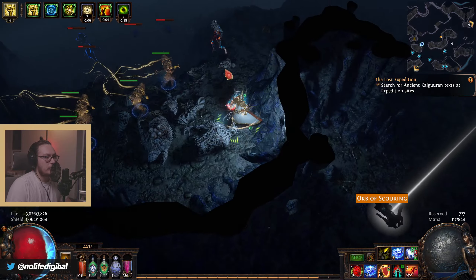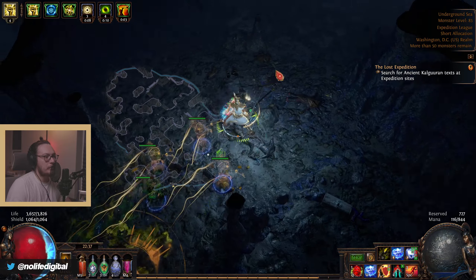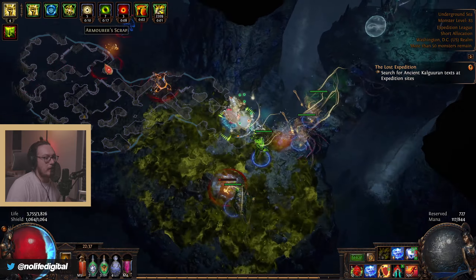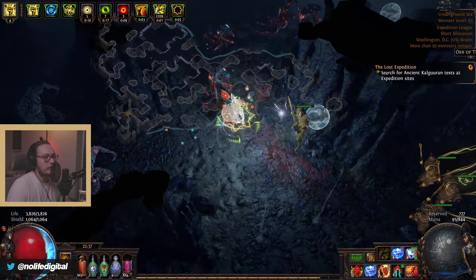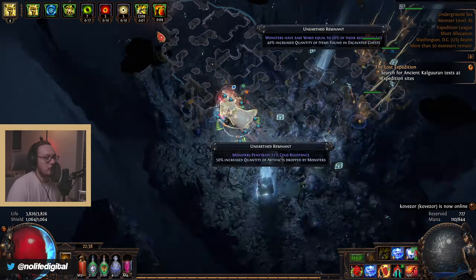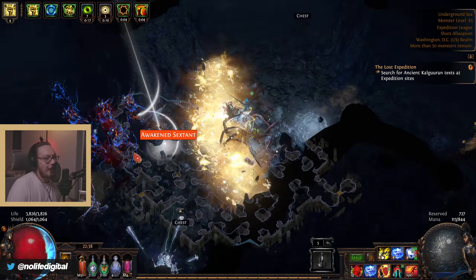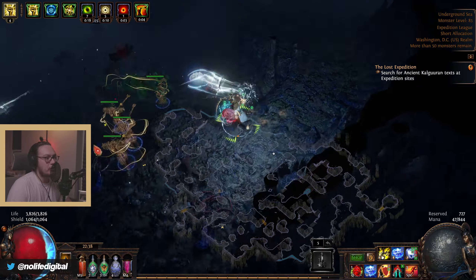Let's jump into a map and talk about it. What I really enjoy about this build — last league one of my favorites was the mana Archmage. I really enjoy being able to scale both your defenses and offenses by scaling one stat. This game, especially these past leagues, does not give you enough defenses. The same works with this build: the better shield you get, the more evasion and energy shield you get, but also the more chance to block. This character, even at only around 4,800 effective EHP, I rarely die.